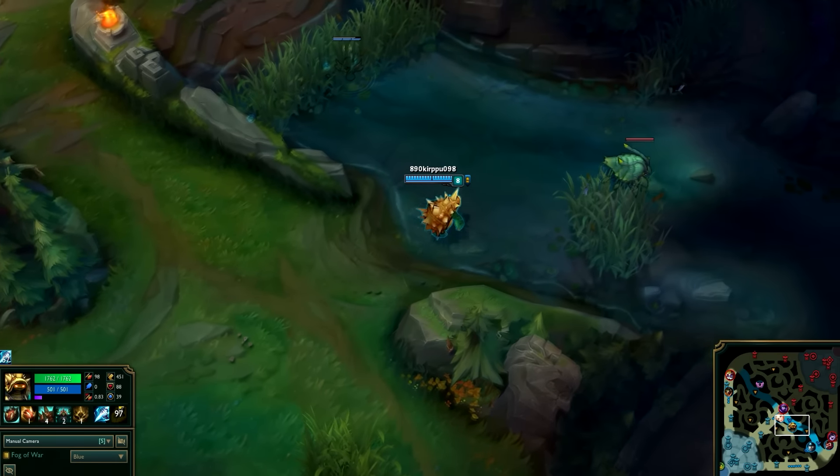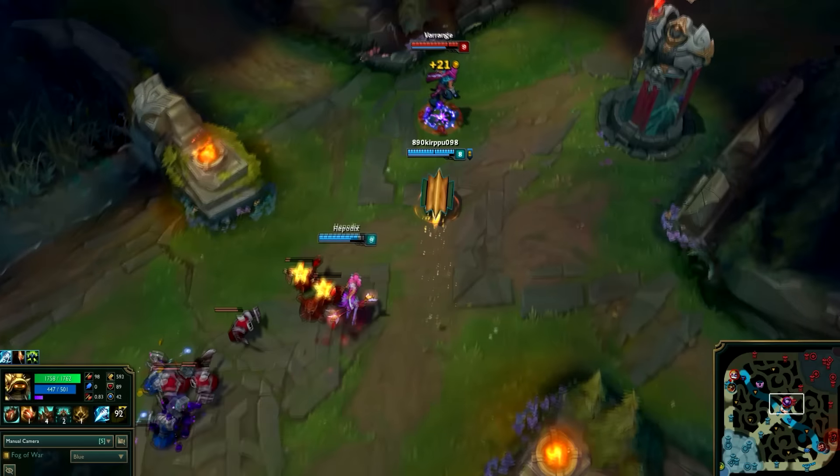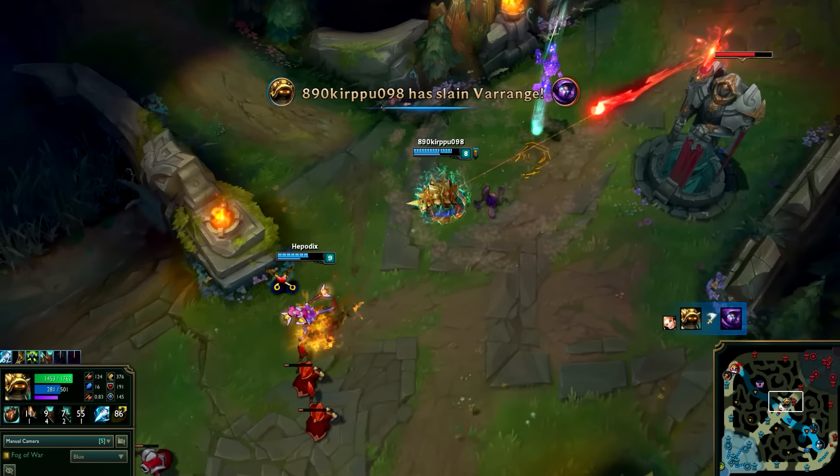Rammus is a tanky jungler who scales extremely well from armor and is therefore strong against attack-damage-heavy compositions. His ganking potential is superb thanks to his kit, but like other tank junglers he is an extremely poor duelist.